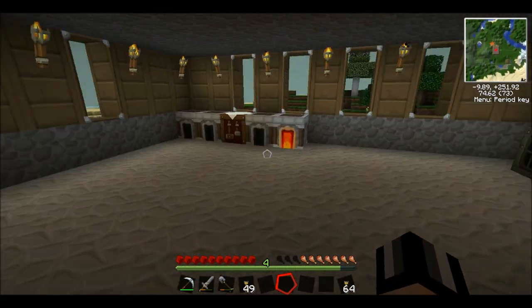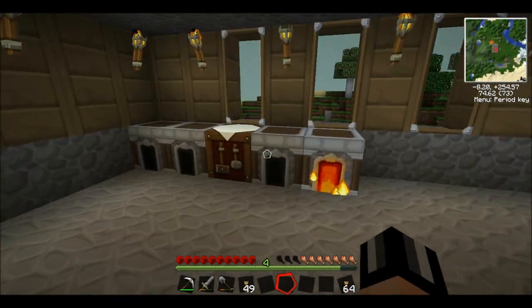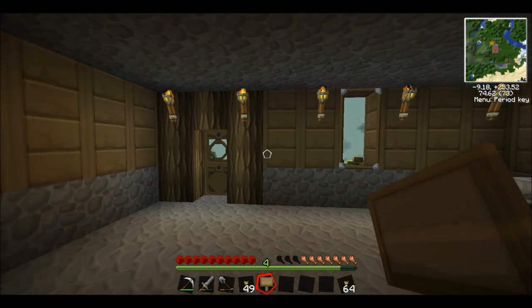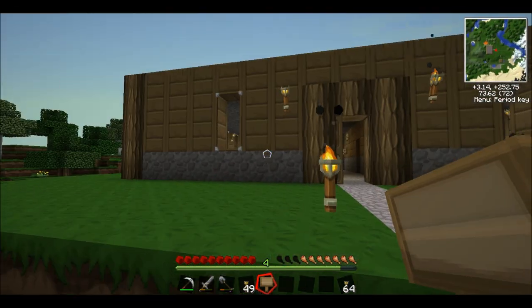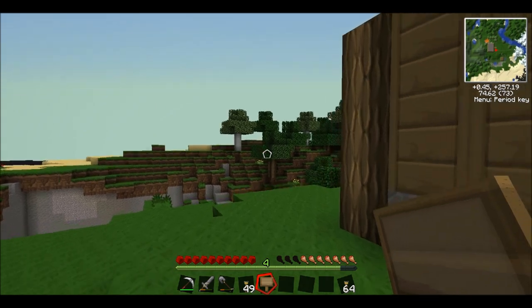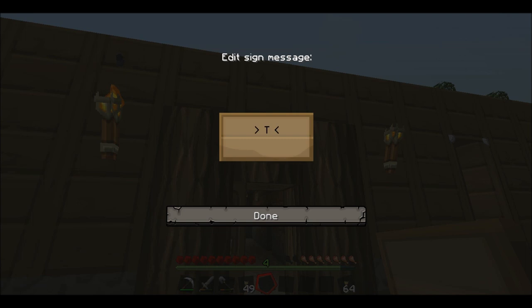Okay, so we've got our generator up, and one thing I need to do before I forget is give the building a name. We're going to call it Tech It Industries. It's short, it's simple, but it works, and I think it has a good ring to it. I did see a creeper outside here a minute ago, so let's hope that doesn't appear just as I'm placing it down. Techia Industries.